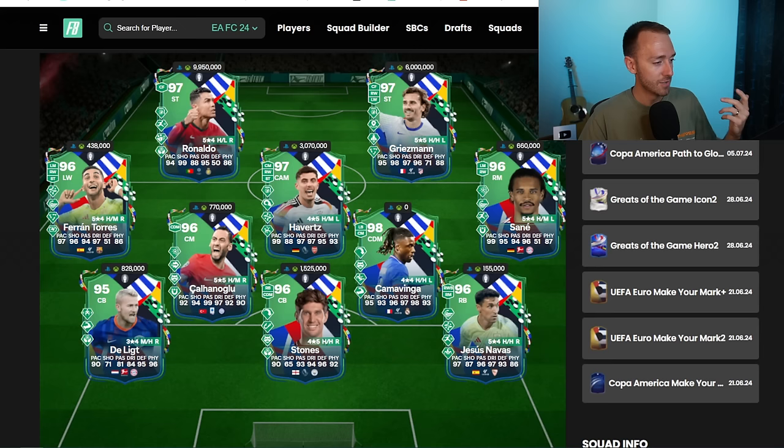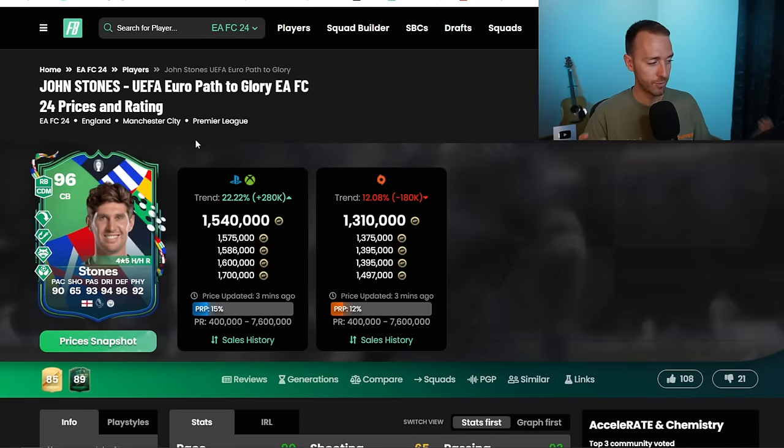But there are some other situations. When I take a look at John Stones, he also has four playstyle pluses. This is a pretty cracked looking card. Intercept, Anticipate, Long Ball Pass, and Aerial for a center back. Also with those passing and dribbling stats and a center defensive mid and right back alternate positions and high, high work rates, this looks like a pretty crazy card. But he's got four playstyle pluses as well.